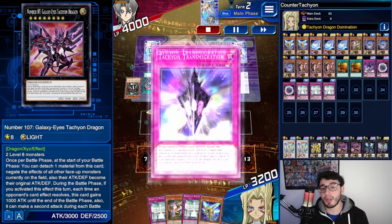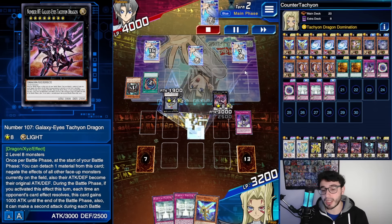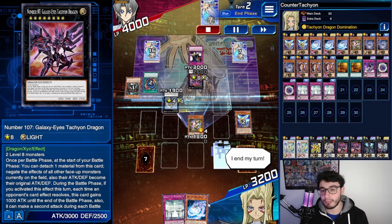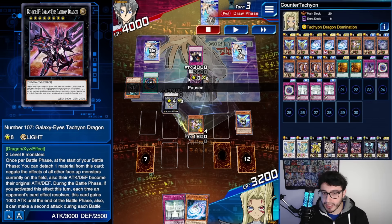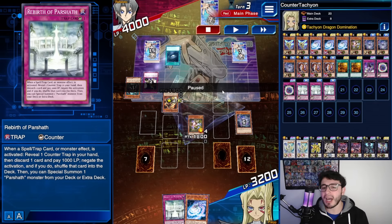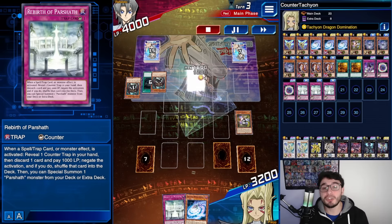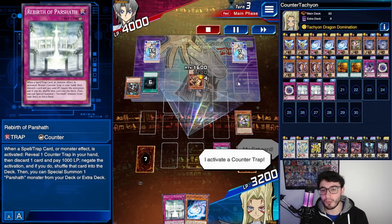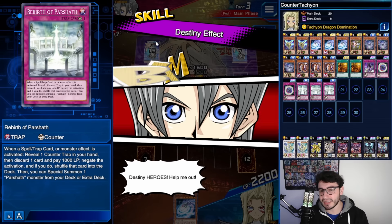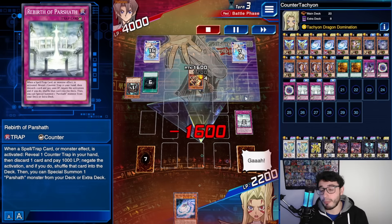He activated Dystopia's effect — we negated straight away, Dystopia shuffled back to deck. Then Crackdown hit, which was a problem since we couldn't summon that monster. But we had Rebirth of Parshad so we were chilling. He activated Darkhold — I thought about it and decided I didn't really need to negate it, so he popped everything. Then Drill Dark plus Malicious — I negated Malicious. I misplayed slightly: the monster wasn't sent back to deck so I didn't get the special summon — not the best use of Rebirth, but still good.